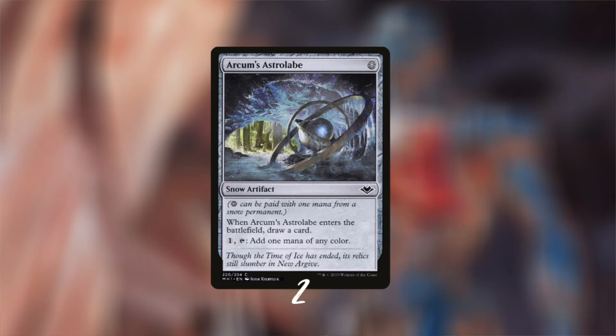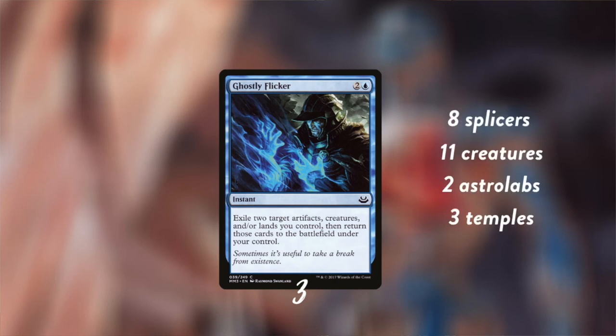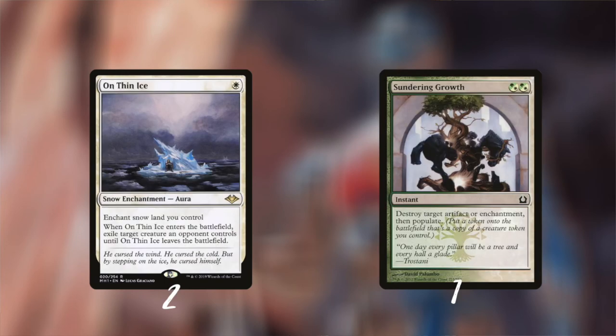For mana fixing and card draw with the snow theme there's Arcum's Astrolabe. Ghostly Flicker is a truly great card in the deck — it has a lot of targets: eight splicers, eleven creatures, two Astrolabes, and even three temples, giving it a lot of value. We also have Tempered Steel to boost all our artifact creatures, and Elemental Bond to draw extra cards with the golems.